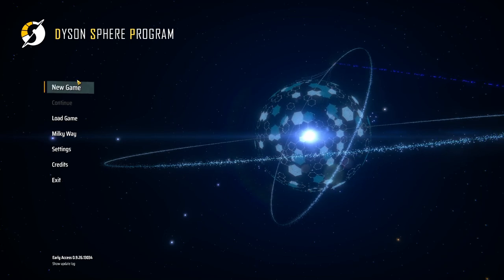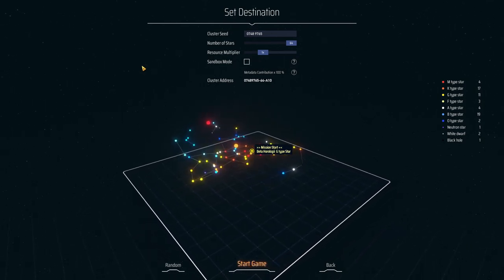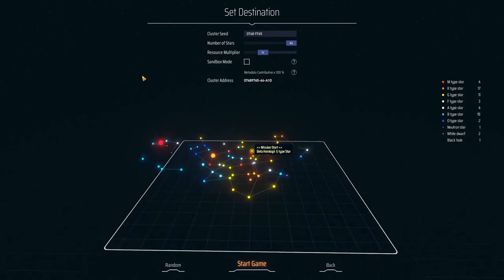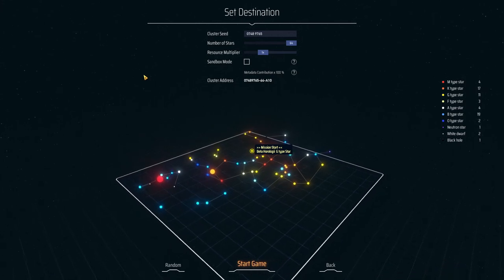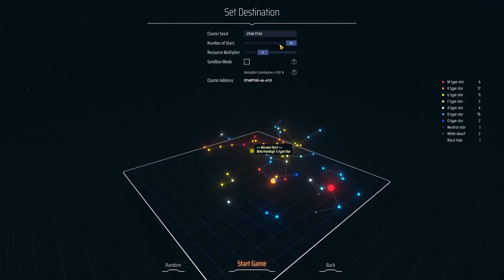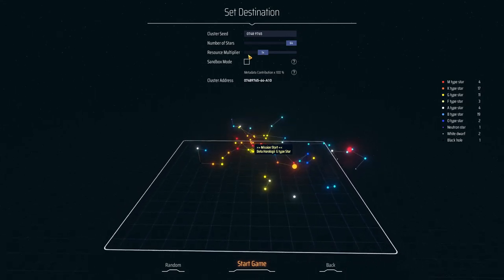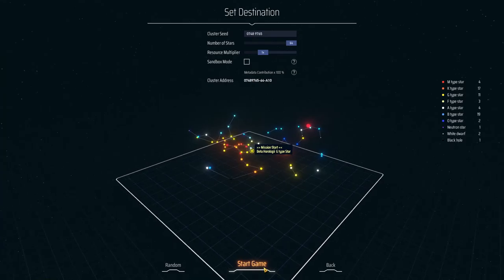I have no idea what to expect. It's more of a strategy construction kind of game as far as I can tell, not my normal sort of thing. Normally I'm actually piloting vehicles around. There's a seed and number of stars — 64, that's small. I'm used to Stellaris size at least, or maybe Elite, who knows. Resource multiplier, we'll just keep everything exactly as it is and start the game.